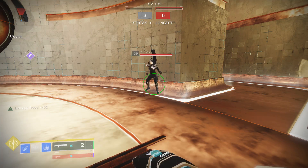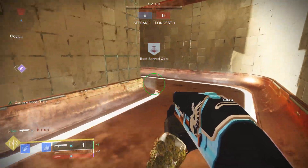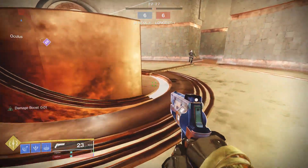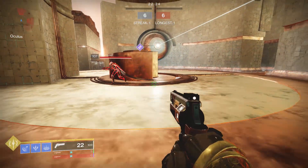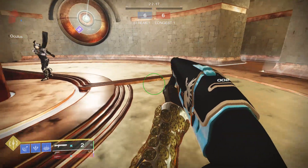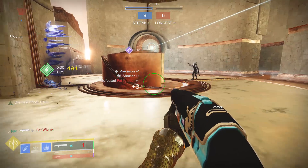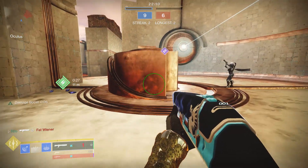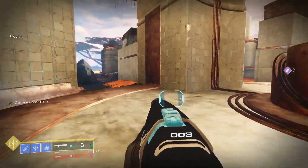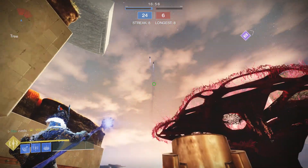I tried testing the tracking on the warlock aspect because it got buffed. The only difference is it tracks stronger, not smarter — so all the stupid things it was doing before I think it's still going to do, but it'll turn around quicker. It was kind of hard to test with only two people standing still. I think with experience over time you'll start to understand the change — it'll probably just track faster and be a little bit smarter, but overall I can't really tell the difference in a private match.